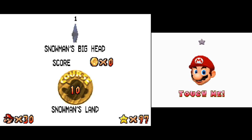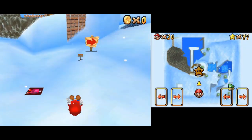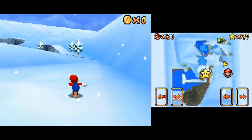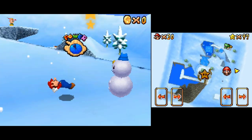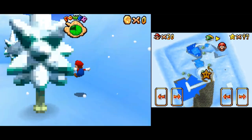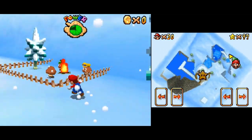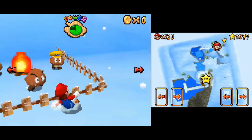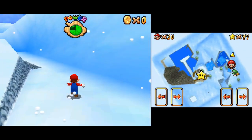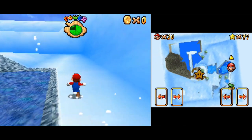We've got Snowman's Land, Course 10, and our first mission: Snowman's Big Head. So let's-a go! I love Snowman's Land. It really doesn't have a whole lot of awful ice physics mechanics - well, never mind. Here's some Goombas with stylish-looking caps chilling there by the fire. Could that be a reference to chestnuts roasting on an open fire? I would assume that's what Goombas are - they're actually chestnuts.